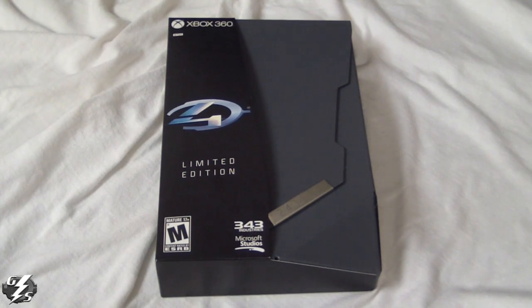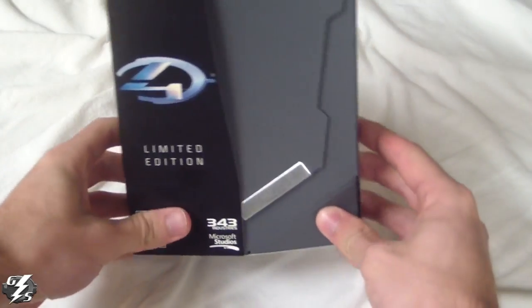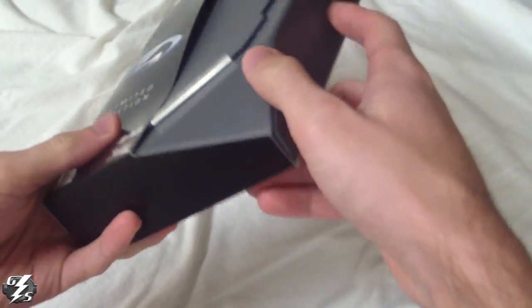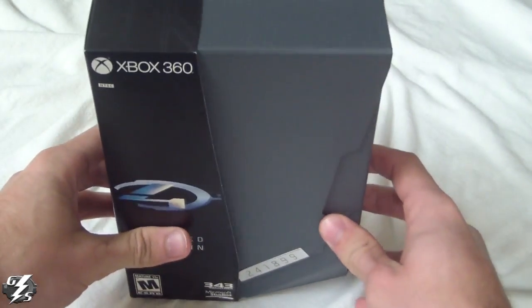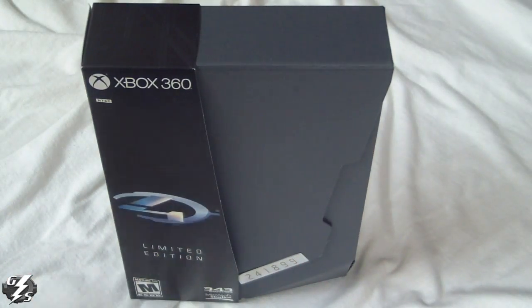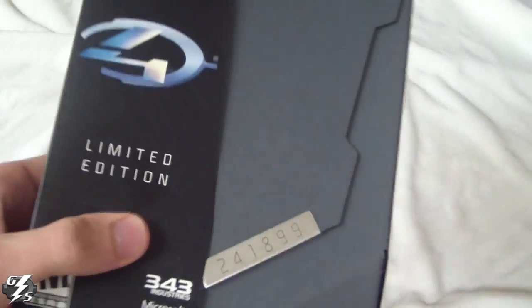Hey everybody, what's up, it's Adi with GameStorm and today I'm doing a little review slash unboxing for the Halo 4 limited edition box. As you can see here, it's got a little indentation thing which looks like it could be broken but it's really not — it's supposed to be like that. It stands out just like that and it's got this paper-ish outer sleeve, as you can see it says 'Limited Edition.'